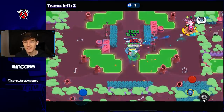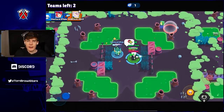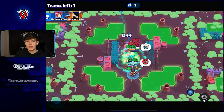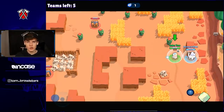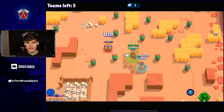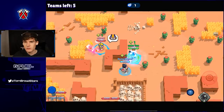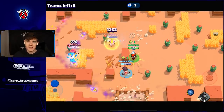Tip number nine: stay close to your duo partner at all times. You don't want to be far away and end up in a 2v1 situation — that's going to be really bad for you. You don't need to stand on top of them, just stay near each other so you can help each other out whenever enemies appear.